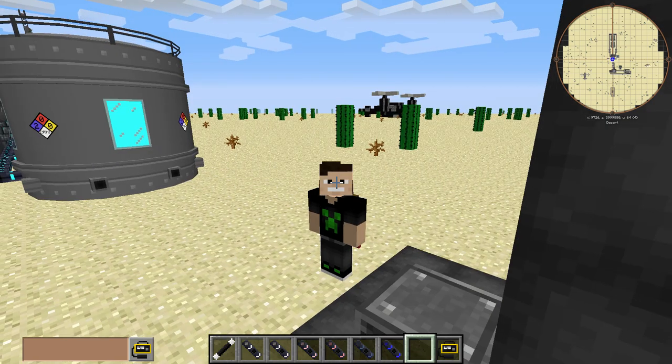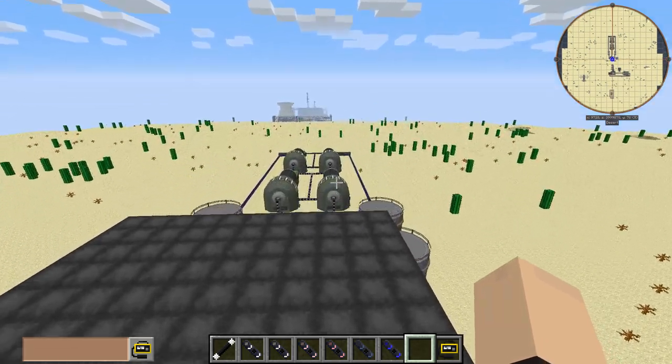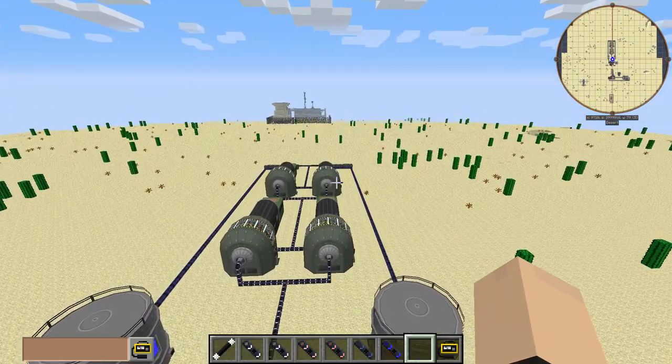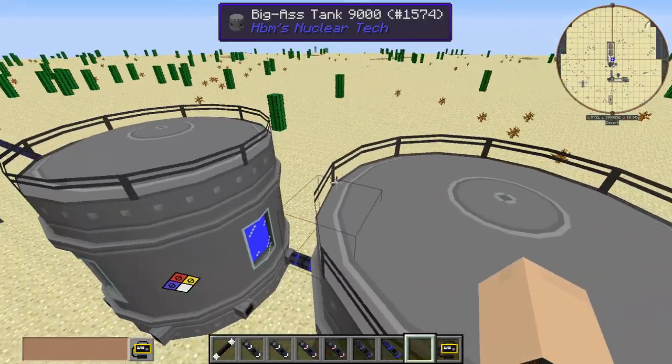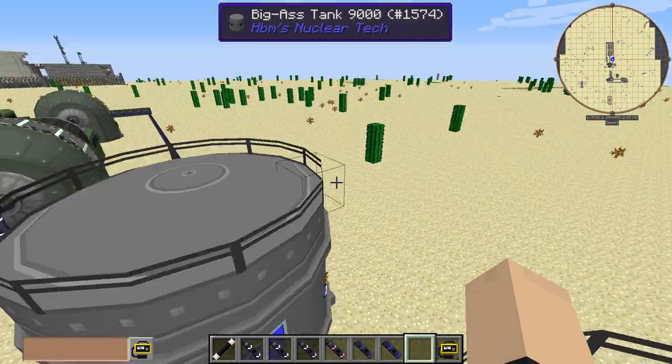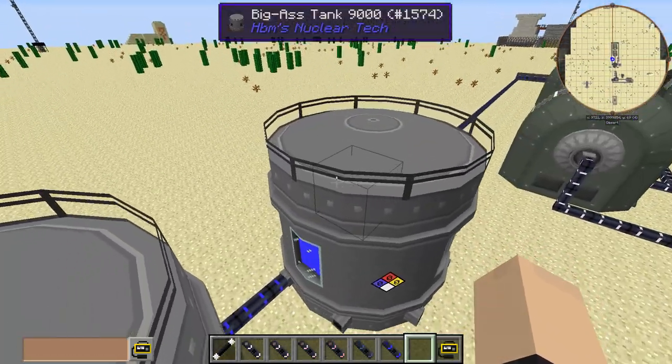Hey, what's going on guys? Samundane here and today we're part two of our RBMK prototype reactor build. We've made a couple changes. Our first one is we have two barrel big-ass tanks on each side instead of one on each side.